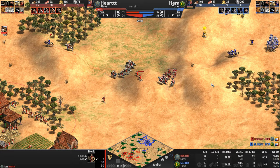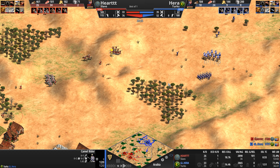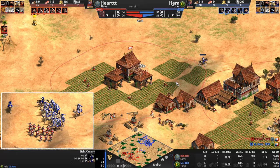The light cav only needs two hits to kill the monk. The monks are still at 30 HP. Now Husbandry is being researched for our Slav — no Husbandry yet for our Turk. A relic gets grabbed — our Slav already has one, this brings the count up to two. Hera playing mind games again, just trying to get Hart to garrison his villagers.